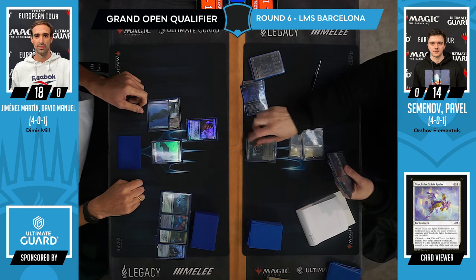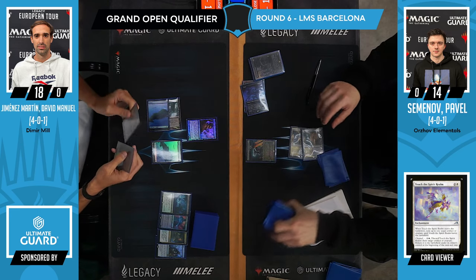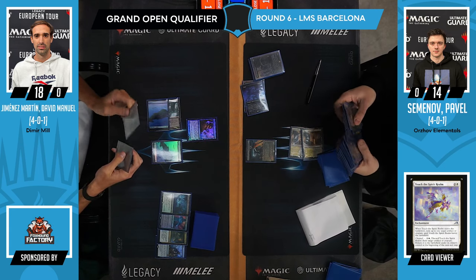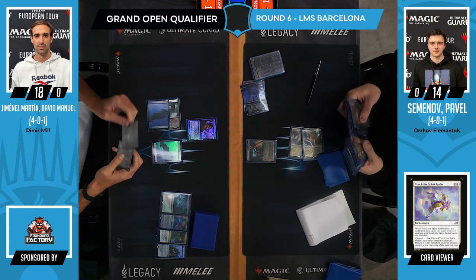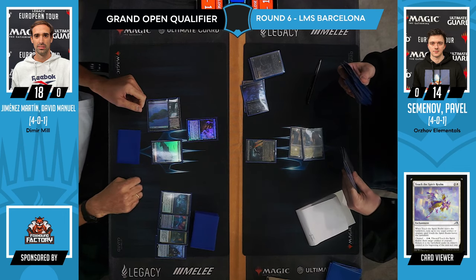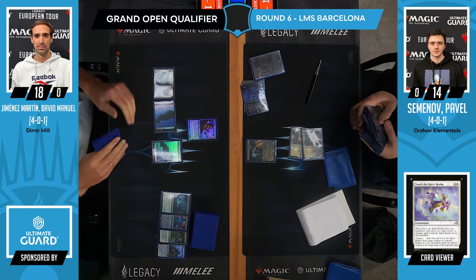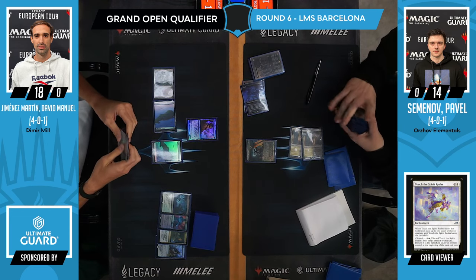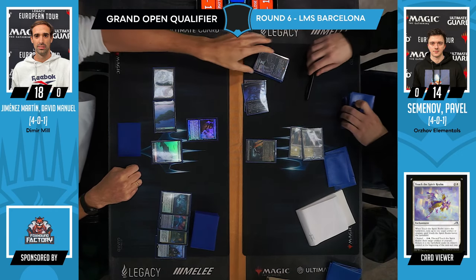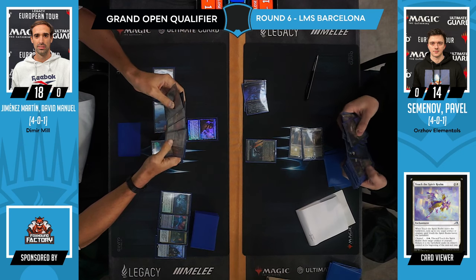I remember there was an Arena Champs or Magic Online event, and there was a player that always played Mill. A lot of the other players brought one Emrakul in their sideboard so they would shuffle their library back. People were asking why Hammer decks were playing four Emeria's Calls — the answer is exactly what you're saying. If you know there is a Mill player, you might as well try to cheat on the mana cost by including lands that actually cost 7 instead of 0.